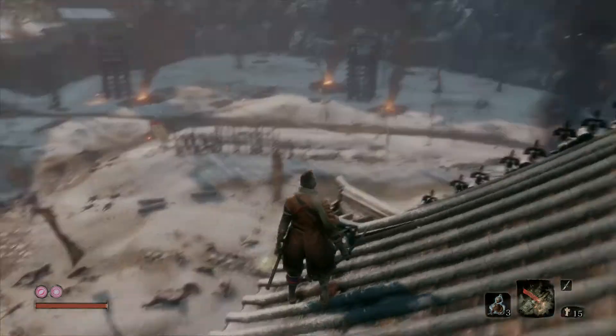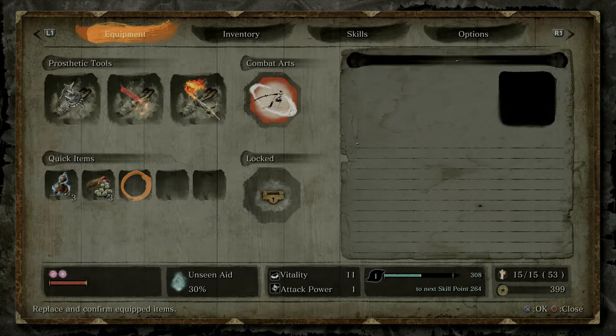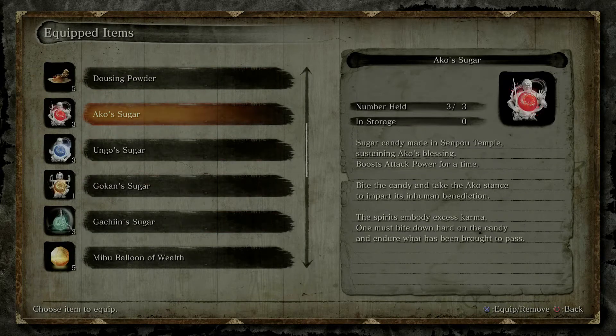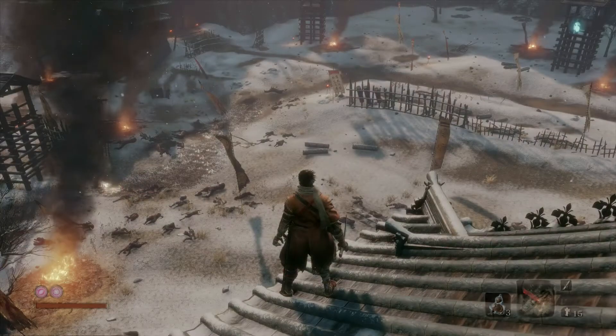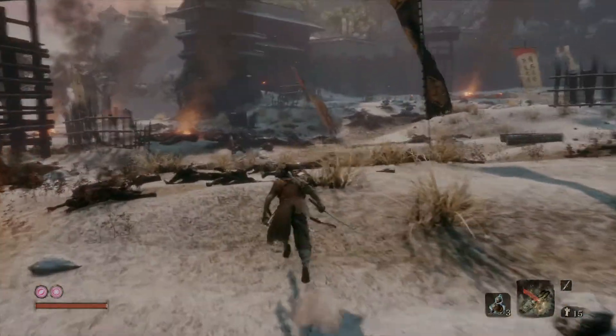The only way left to go is up here — and if you were thinking this looks like a prime area for a boss battle, you'd be correct. We're about to fight the first boss, Gyobu, who was referenced in one of the conversations we eavesdropped on. Before going down, I'm going to equip the akko's sugar onto my quick items bar to use that attack buff for this fight.